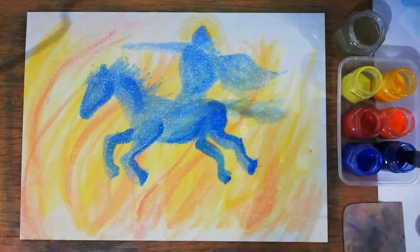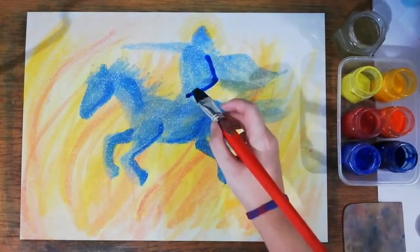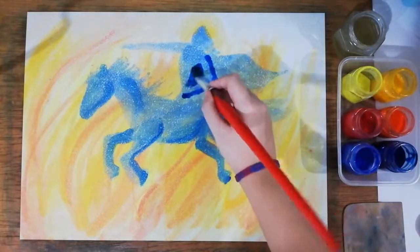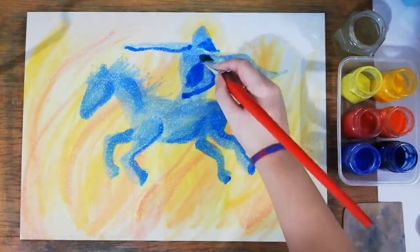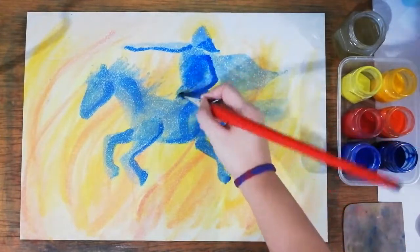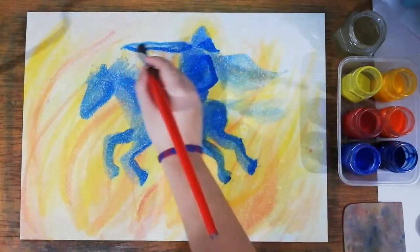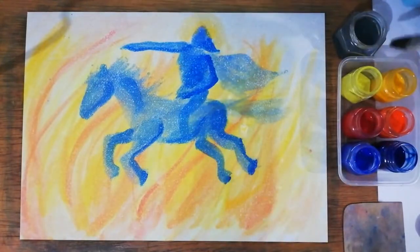We are also going to add shadows on Sigurd — behind his arm, below his chest, on his hair, and all of the places that would have a shadow. The flame is in front of them and they are going through it, so there is shadow behind them and light in front of them.